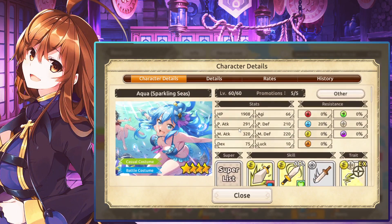Legendary Aqua can pretty much make this Aqua not be seen at all, but this Aqua is still a nice character. I personally wouldn't summon on this banner unless you're really a big Aqua or Wiz fan.